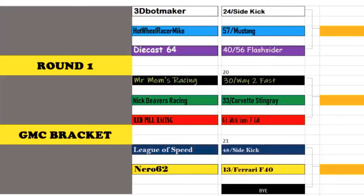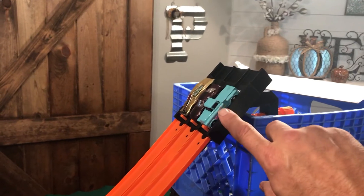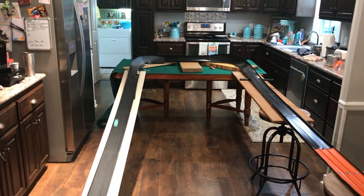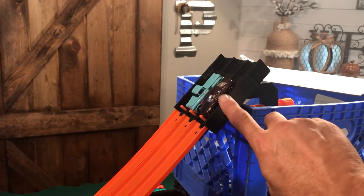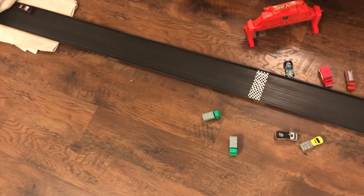Let's look at the GMC bracket. We have a buy at the bottom. Our first race: 3D Bot Maker's Sidekick, Hot Wheel Racer Mike's Mustang, and Diecast 64's '56 Flash Cider. Sidekick takes the early lead. They squeeze the Mustang out, Flash Cider comes around in first. The sidekick's not going to make it — the Mustang finishes for the second spot. So we go through elimination of the Flash Cider against the Mustang. The 3D Bot Maker's Sidekick just not able to get down the hill. The Mustang takes the lead around the curve, holds it together, and Hot Wheel Racer Mike and his Mustang move on to the second round.